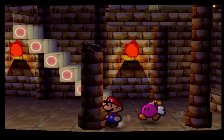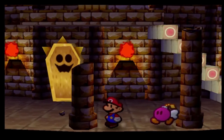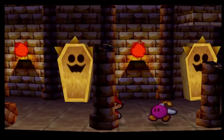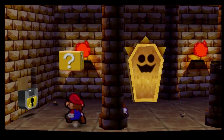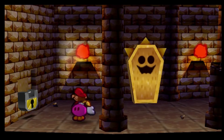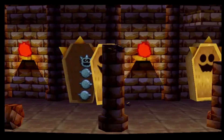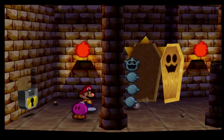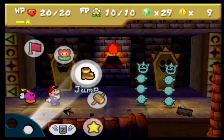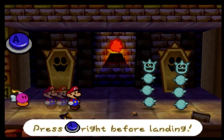There we go. What we gotta do now is run all the way over here — and there should be a little switch or something over here. There's the switch. This is where things get — oh my gosh. Come on. Now since we got that badge, guys, we can actually do this.